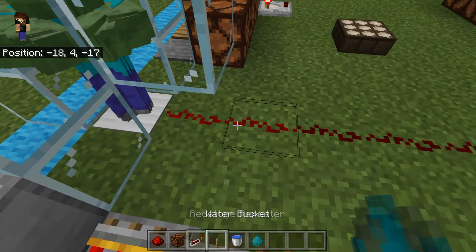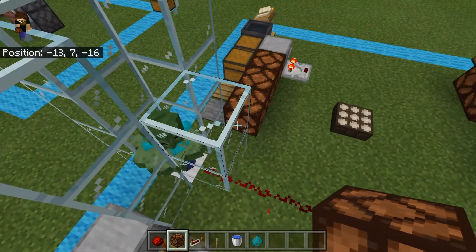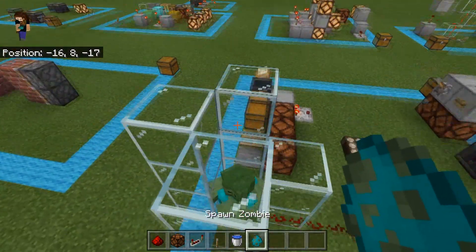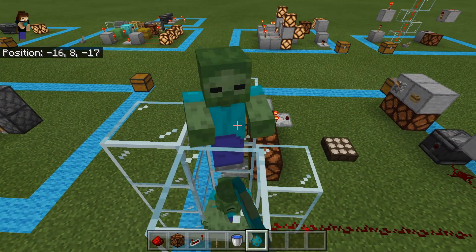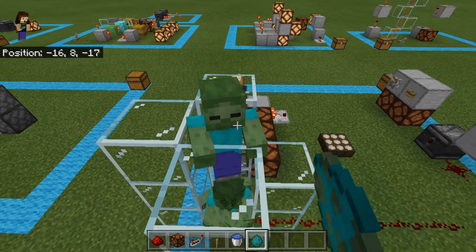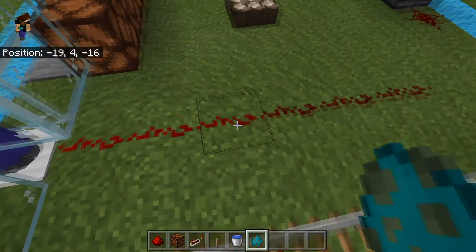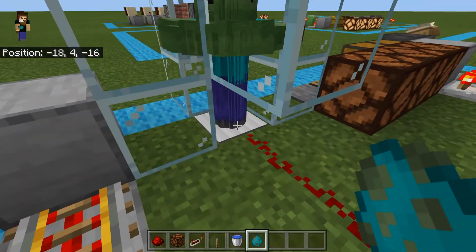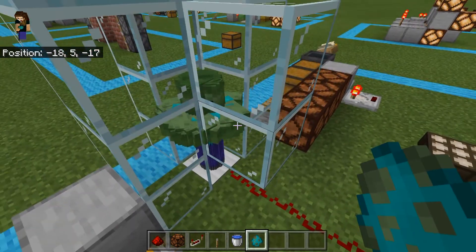So at 11 zombies, we finally get another signal strength — up to 2. Now if I go up to 21, we should get signal strength 3, and there it is. So the more you have standing on your iron pressure plate, the more signal you get, but it goes in groups.